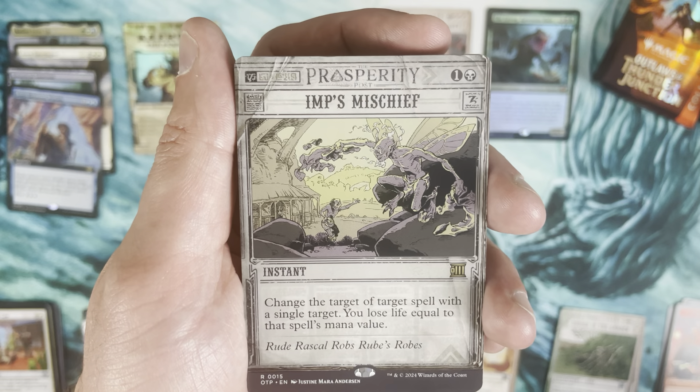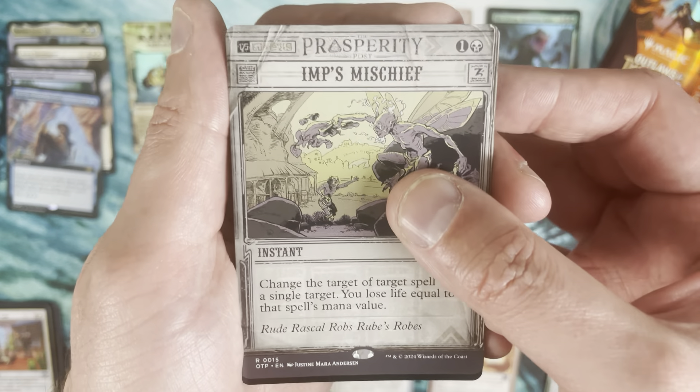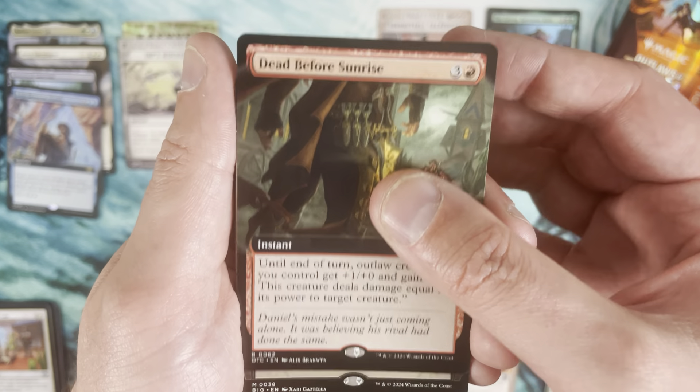Imp's Mischief — there we go! That is a Breaking News card that is actually pretty good. It was reprinted in Commander Masters just this past year but it's still a really good spell, and obviously a very cool treatment as well.